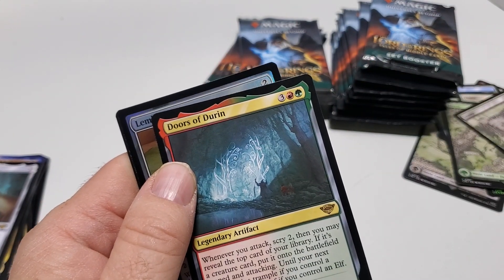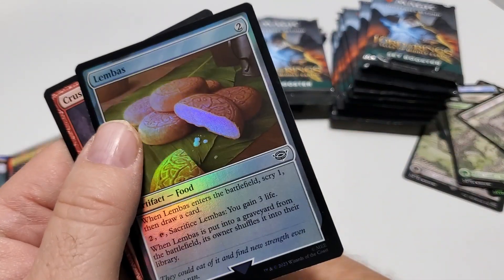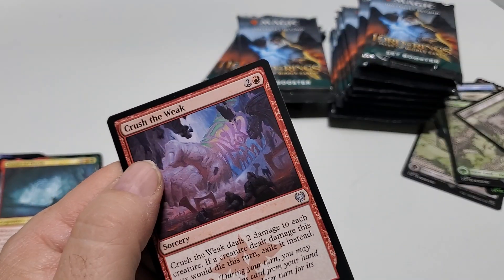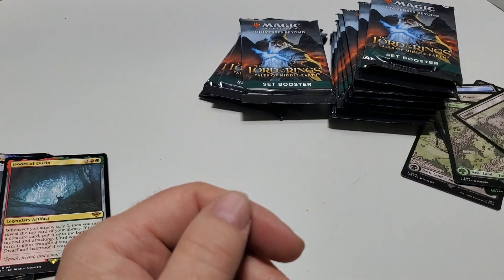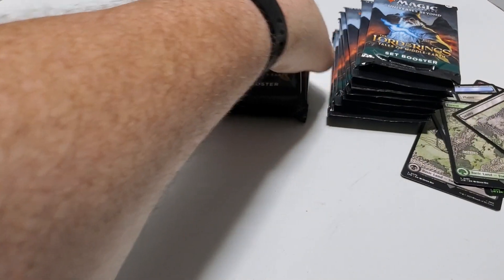Dorns of Dormen, rare. A vial of common foil. And You Crush the Weak for the list card.